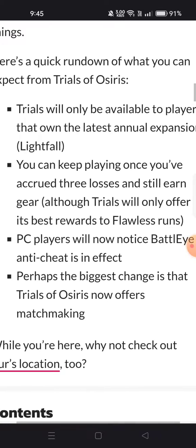Trials of Osiris does not feature any map this week as Iron Banner is active July 14–18. For Trials of Osiris rewards, you can see Reputation Rank 10, Rank 16, and a Flawless Run.